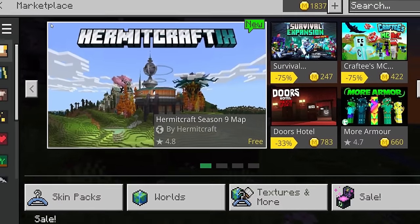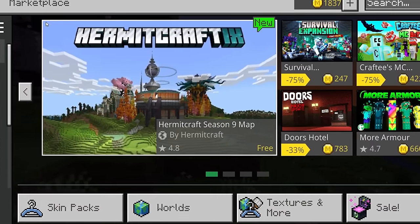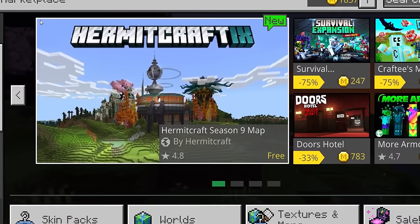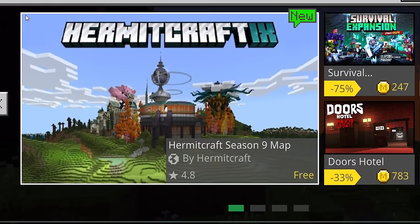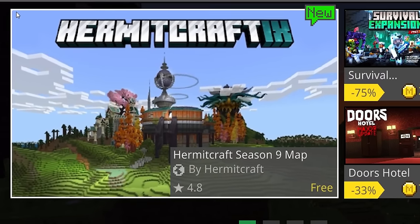Minecraft Season 9 is now available for download on the official Minecraft Marketplace. This map is completely free for players on iOS, Android, Windows, Xbox, Switch, and PlayStation.